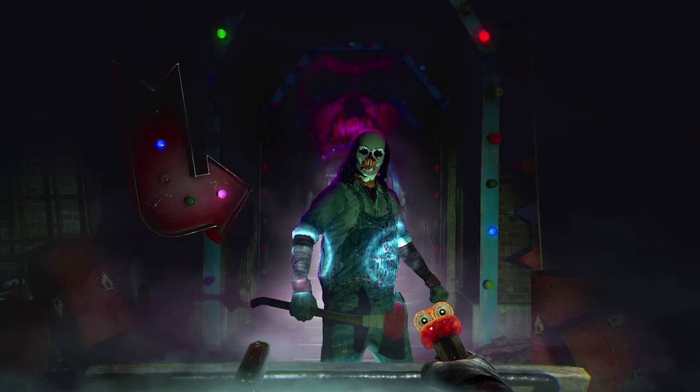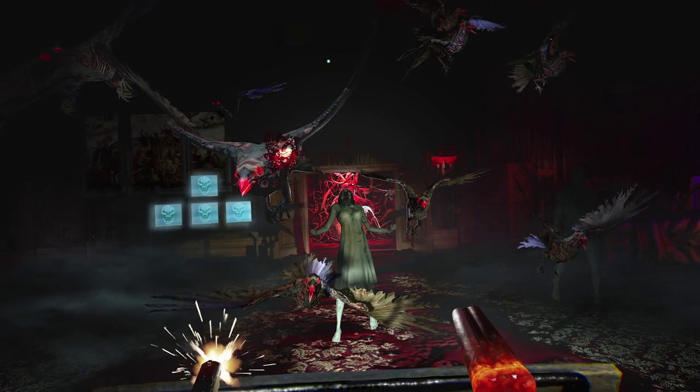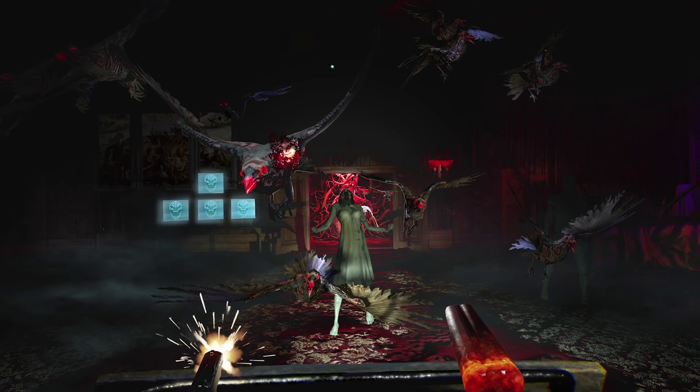Until Dawn: Rush of Blood is a virtual reality game for PlayStation VR on PlayStation 4. It's a roller coaster ride, a shooter experience, and all the descent into madness of one of our characters from Until Dawn — taking some key scenarios and things we'd know from Until Dawn and approaching them in a very different way.